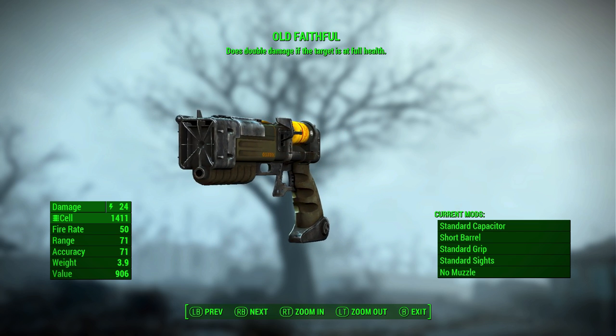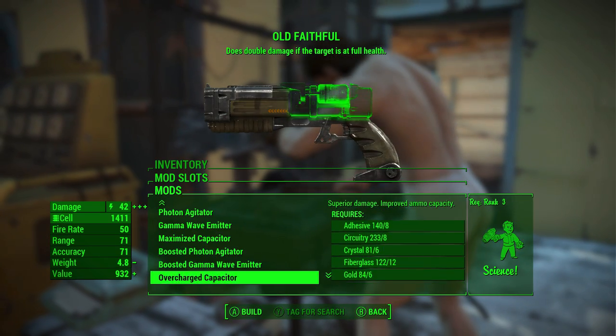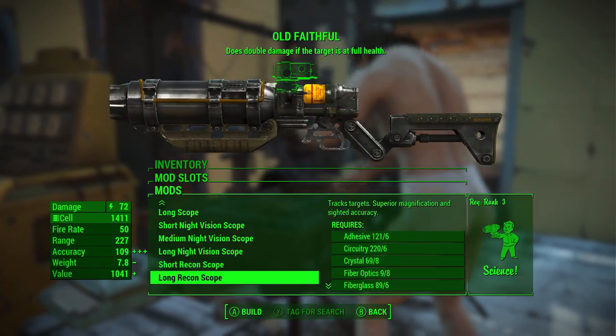As we can see in the top middle, Old Faithful does double damage if the target is at full health. That effect is the sole reason we're going to be modding Old Faithful out to be a one-hit wonder sniper rifle.